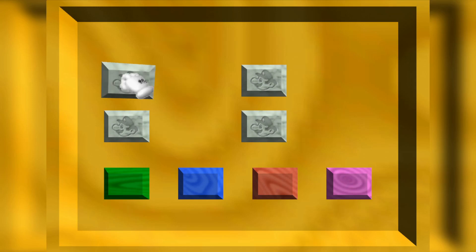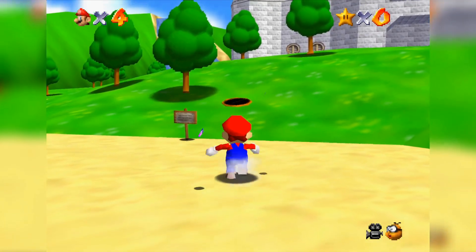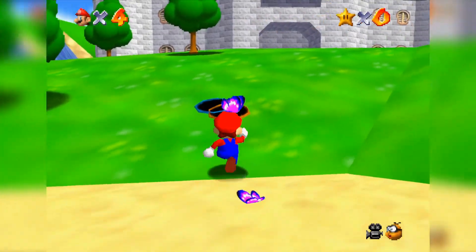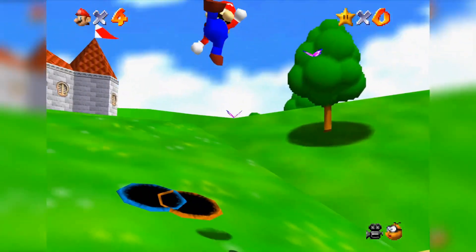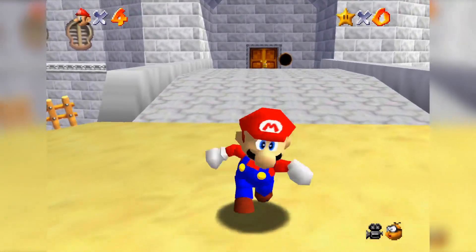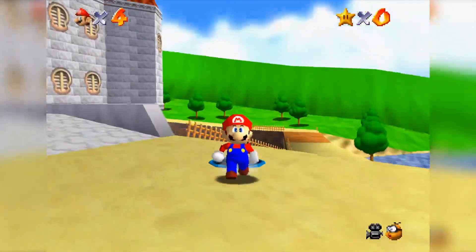We'll see how easy it is to control this. Press L — there's one portal. Do I press L again? How do I switch portals? Oh, let's go! Portal in the portal. I'm gonna softlock myself somehow. We got the orange one there, and there's the blue one.